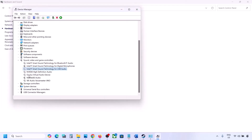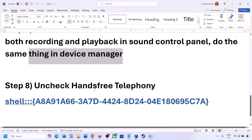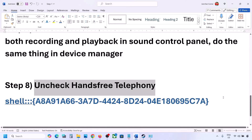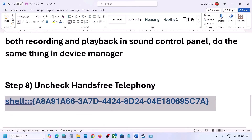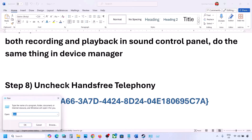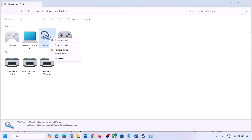Once you disable unused devices and only your speaker is enabled, launch the game and check the sound. The next step is to uncheck Hands-Free Telephony. Copy the command provided in the video description, type 'run' in the Windows search box, open the Run box, paste the command, and click OK. Select your speaker or headphone and go to Properties.